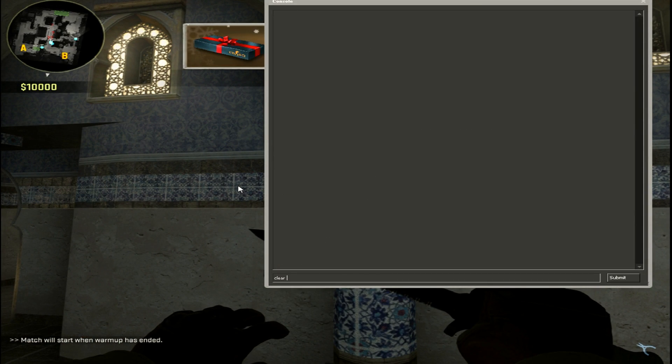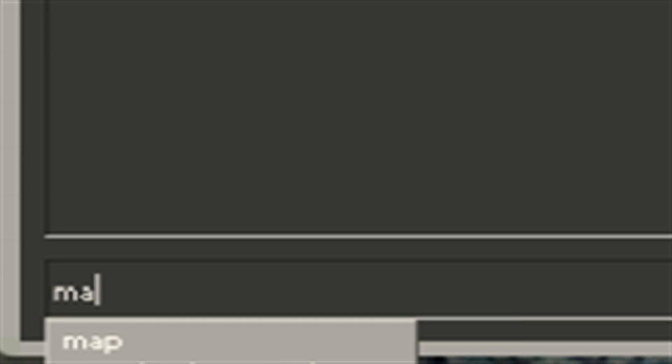You just want to type in 'map' underscore then whatever map name. So if you want to change it to Dust2, Inferno, Mirage, Overpass, Cash, Office, or whatever, you would type in 'de_dust2'. I'm not sure if Office uses 'de', but most standard maps use the 'de_' prefix.